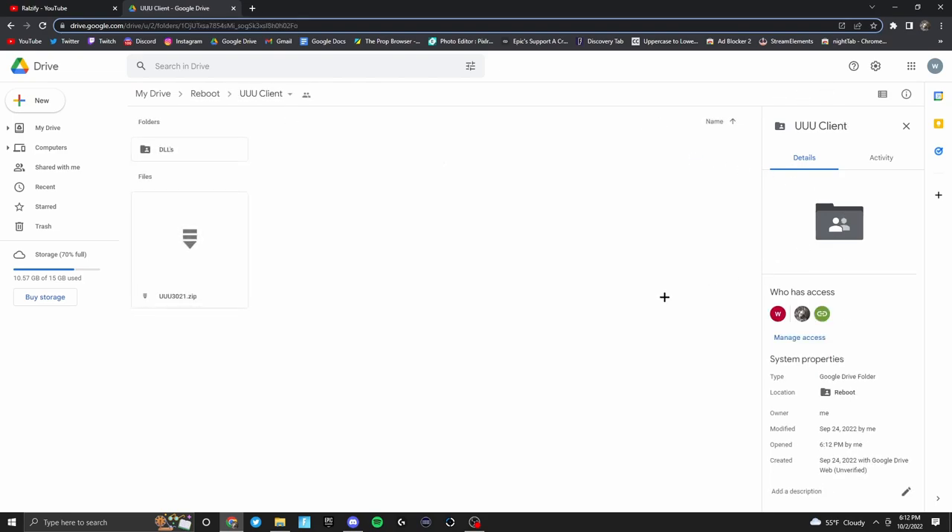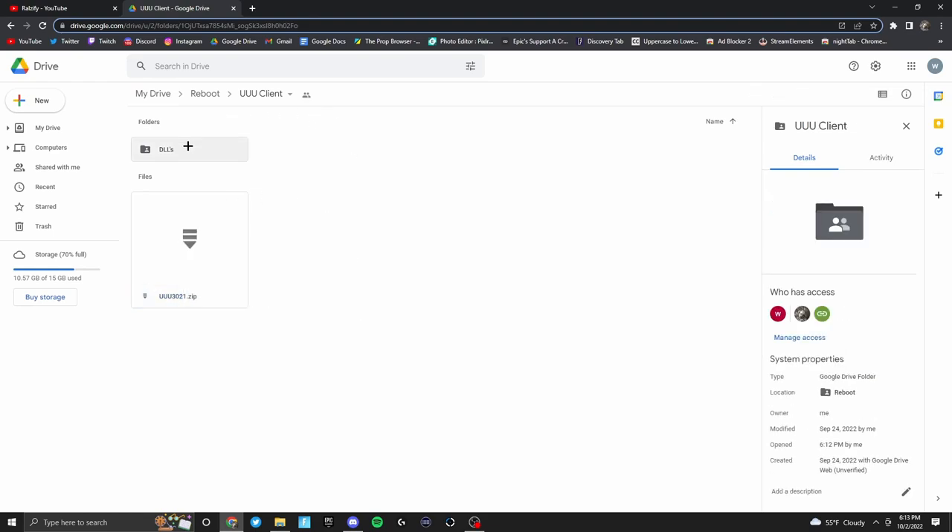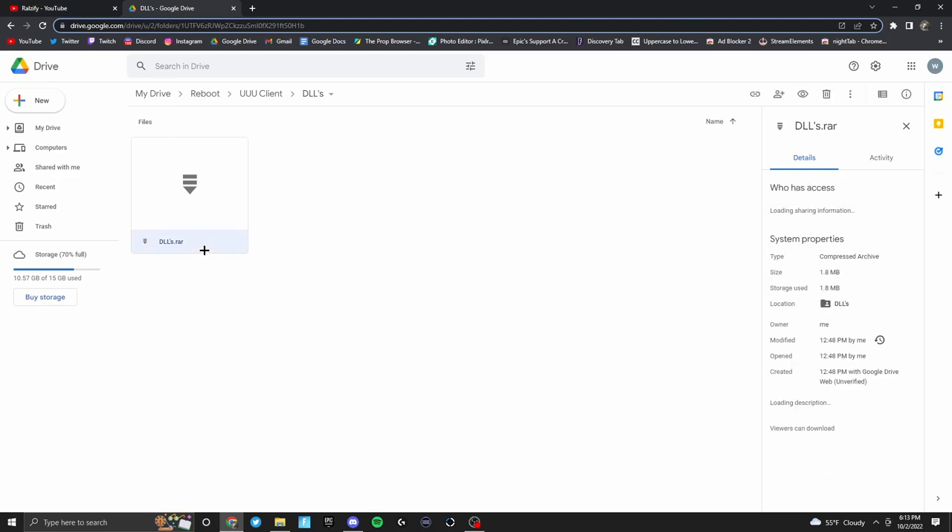Next up is UUU client. This is a key one because you cannot queue into games without UUU. So you're going to want to download UUU, and then do not exit out of the file yet because you're going to want to go through DLLs and then download DLLs.RAR.